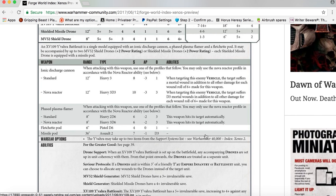Ionic Discharge Cannon: when attacking, choose one of the profiles below. You may use the Nova Reactor profile in accordance with the Nova Reactor ability. Standard profile: 12-inch range, Heavy 3, Strength 8, AP minus three, Damage 1. When targeting an enemy vehicle, the target suffers a mortal wound in addition to all other damage for each wound roll of 6+ made for this weapon.